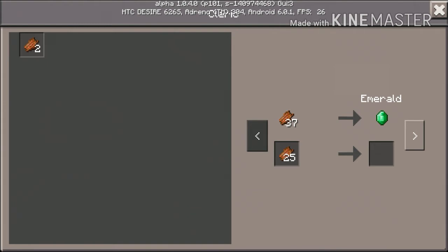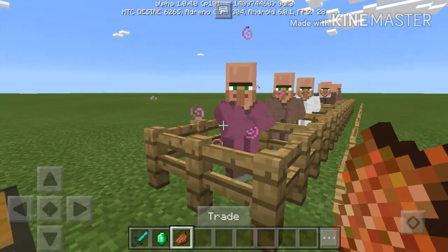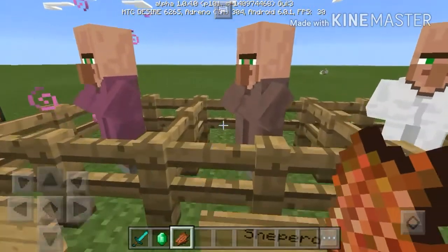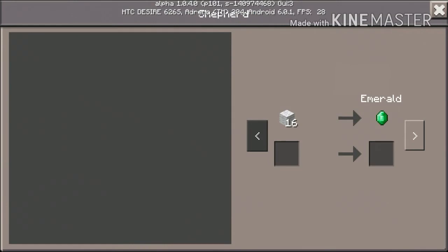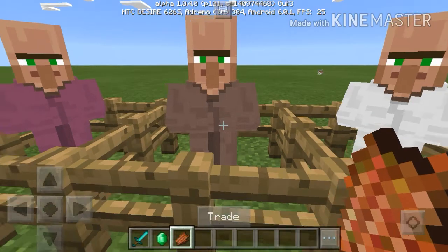Once you have traded with a villager, as you can see, it's gonna pop up some particles. All of them have different trades — like this shepherd wants 16 wool for an emerald, and three emeralds for shears, which is a very bad trade.